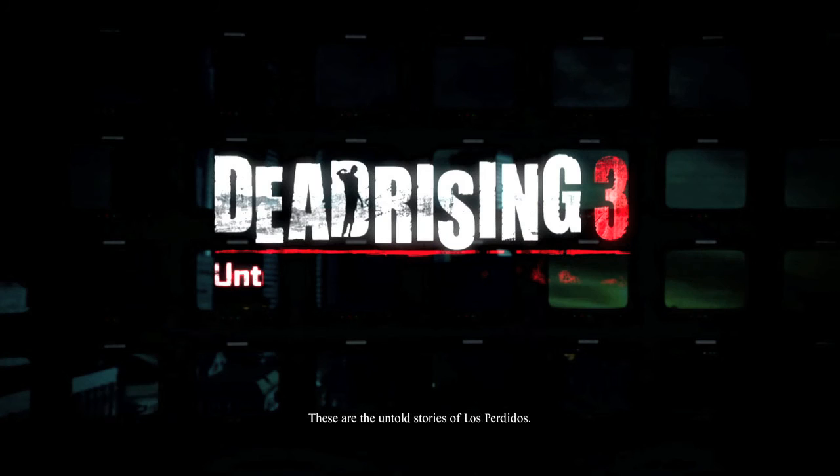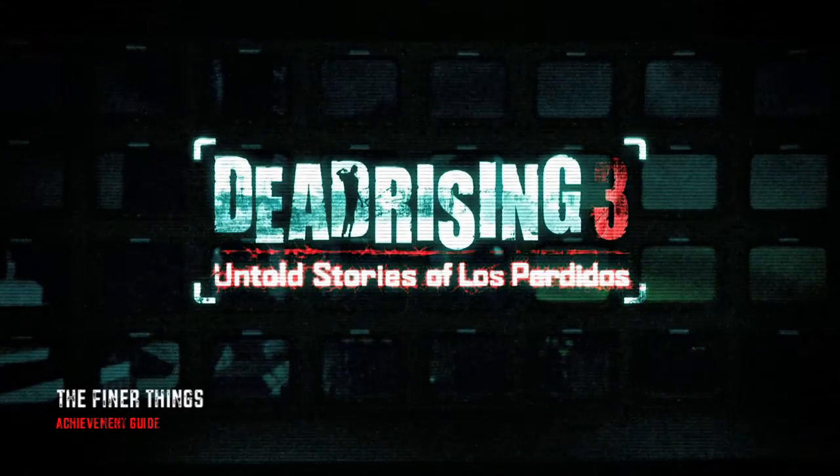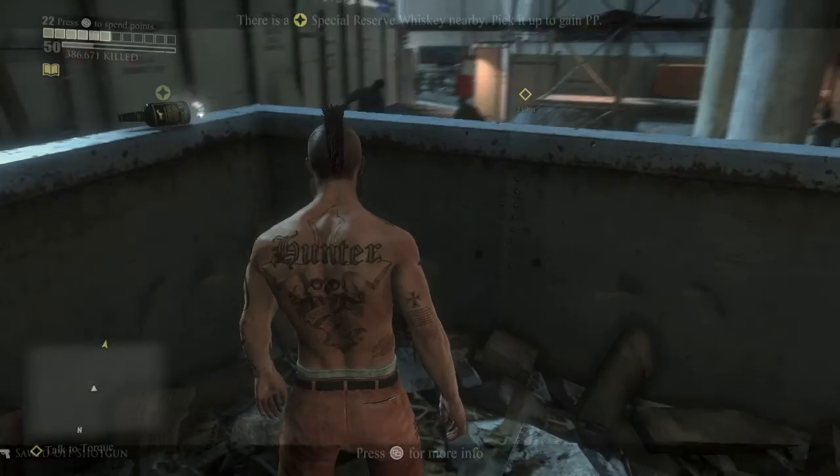Hi everybody, it's John here from VidGamiac.com. Here we are today back in the Chaos Rising DLC for Dead Rising 3, grabbing the Finer Things achievement. This is to find all of the whiskey bottles in the DLC.